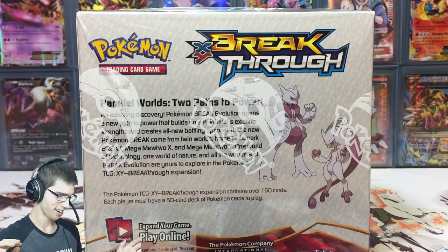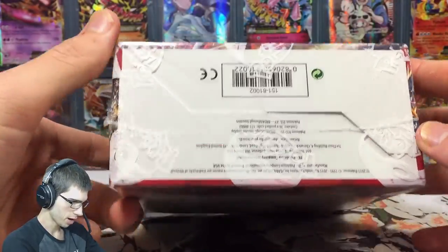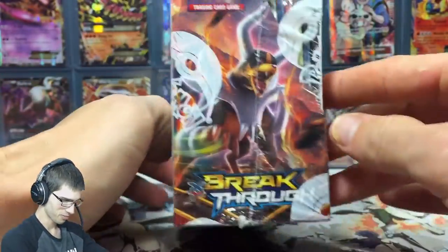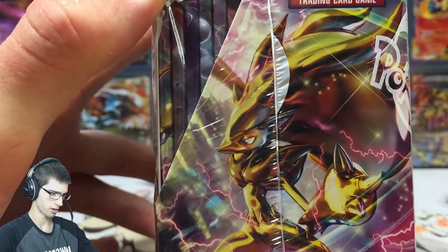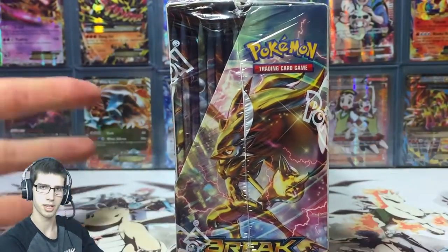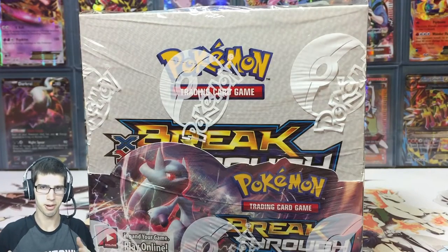I've been watching videos on YouTube and I just cannot wait to get into this set. On the front we got Mega Mewtwo Y, we got Mega Mewtwo Y and Mewtwo X on the back. This set is all about Mewtwo. We got the Houndoom artwork and the introduction to the BREAK card — Zoroark BREAK, which looks pretty epic. We call it Super Saiyan Zoroark.